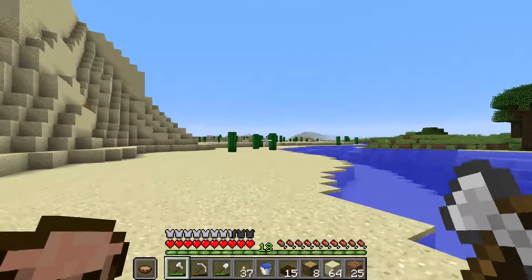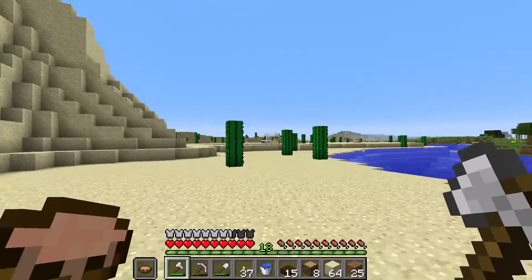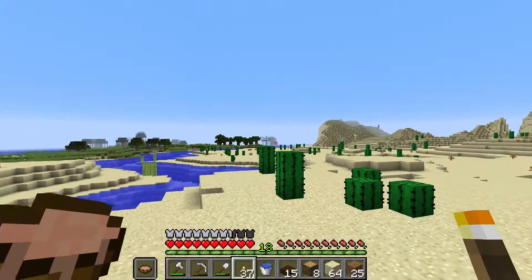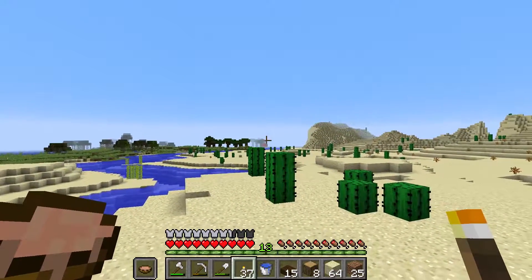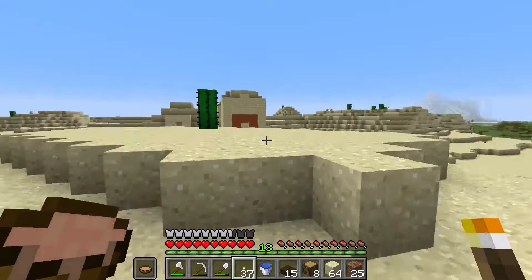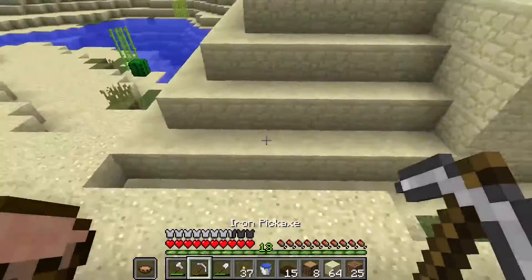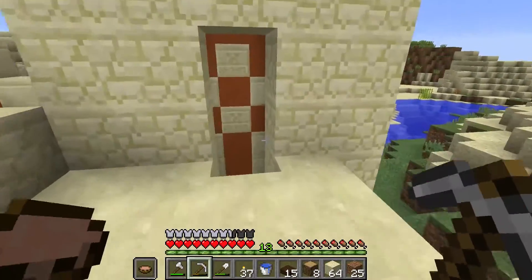I will get back to you if I find anything interesting. Well, there's something interesting — this isn't actually all that far away. You can kind of see that mushroom there is on the end of our little island, and right over here we have a desert temple. So I'm going to loot this and see what interesting things we get.